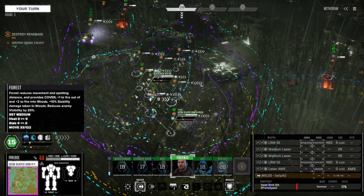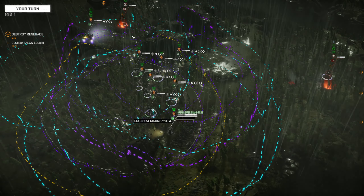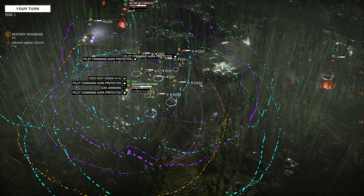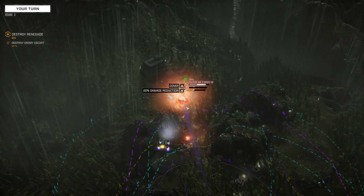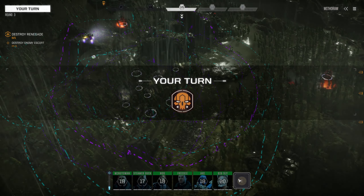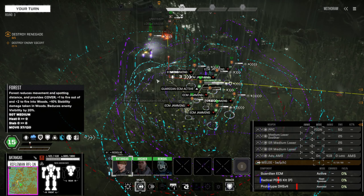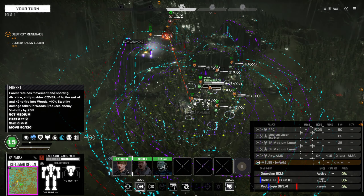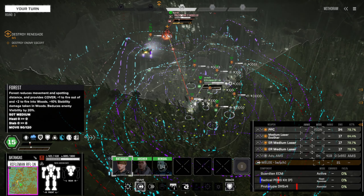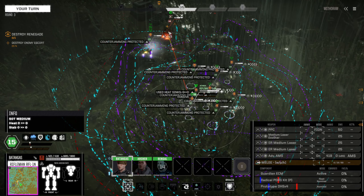We can't get a really good line of sight, but we do have line of sight. This should make him unsteady. Switch that Guardian ECM to active. That's actually a pretty good hit chance from right there.